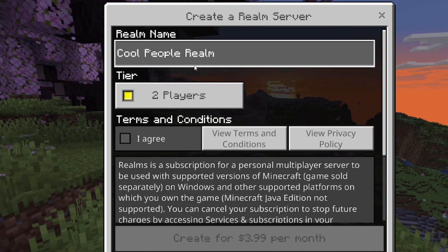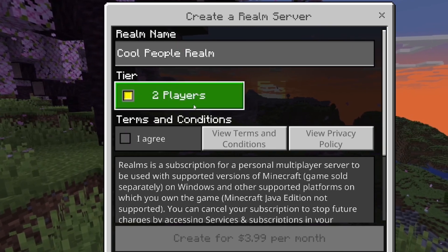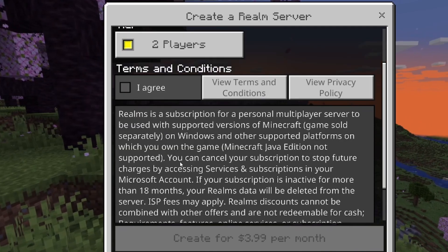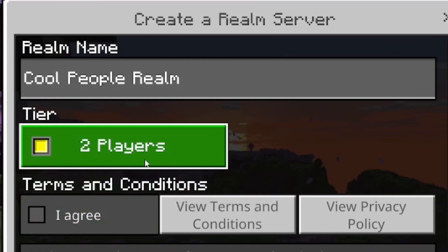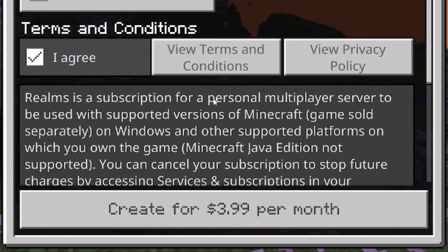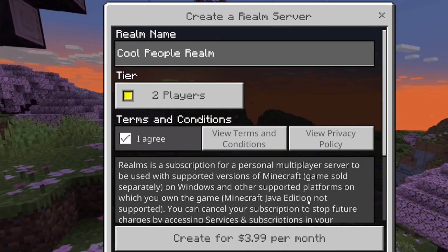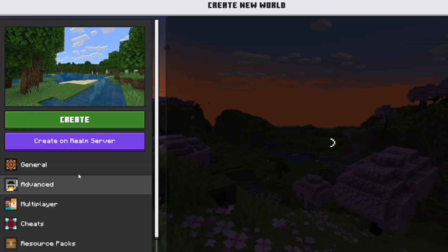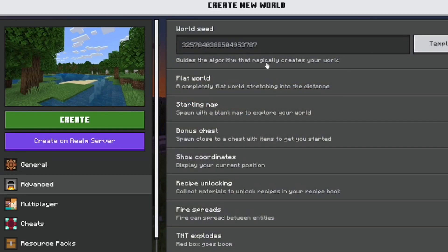You can name the realm whatever you want — for example, I'm just going to say 'Cool People Realm' as an example, because anyone that plays the realm is cool. You can choose a tier: either two players or 10 players. Two players means only two people can be on the realm at a time. You can add more members than two, but only two can play at a time. You just agree to the terms and conditions and then create for $3.99 per month.